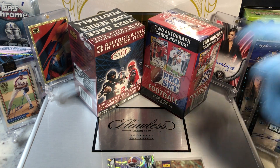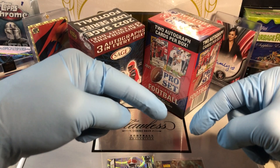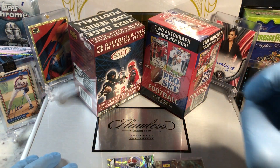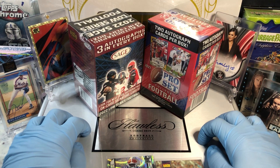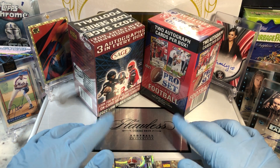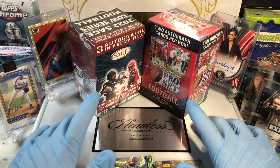Before I get to that, you know what you've got to do? Leave me a comment. When you do, I'm going to get you entered into two drawings. One for that monthly giveaway, which is a tin filled with numbered cards, pillow cards, relics, and autographs. And two is going to be for this flawless briefcase giveaway.